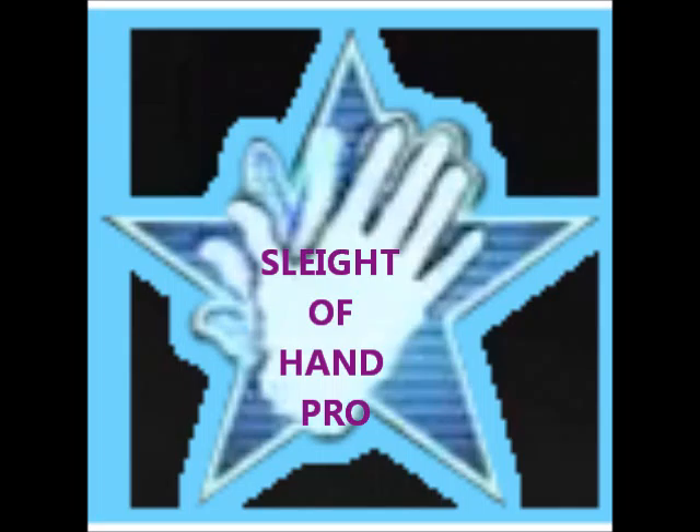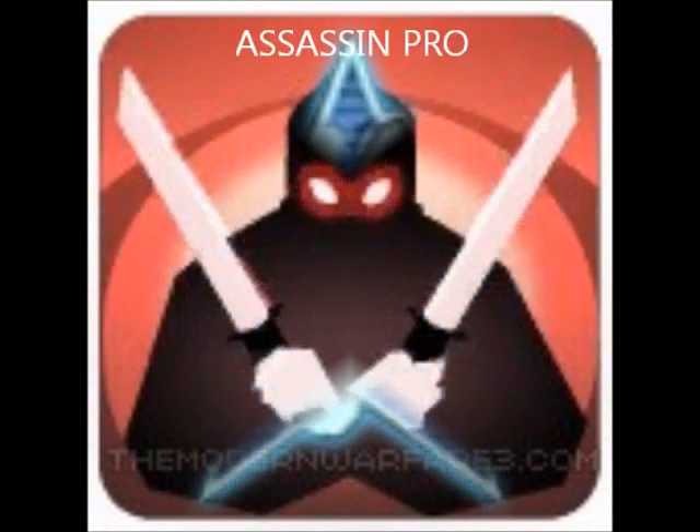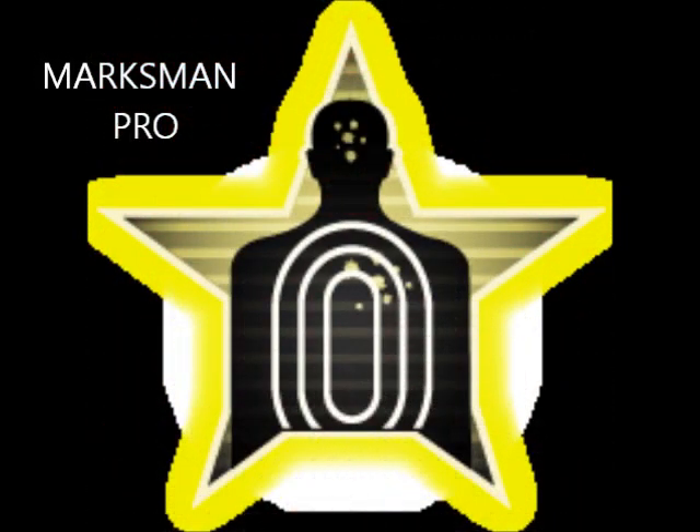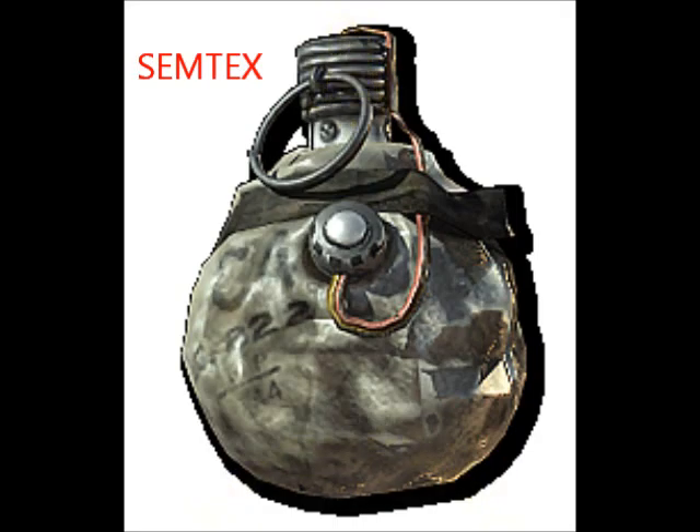For the first perk we have Sleight of Hand Pro, because you change weapons faster and you can reload faster. The SCAR has a pretty slow reload time, so it's needed. All weapon changes can seem too slow in Modern Warfare, so this helps a lot.